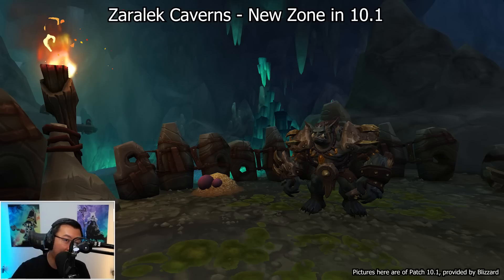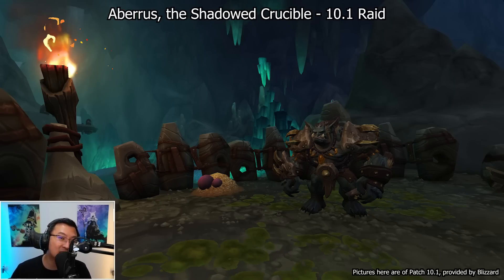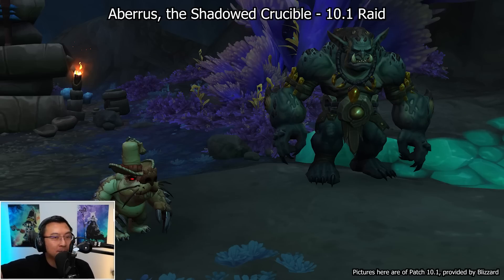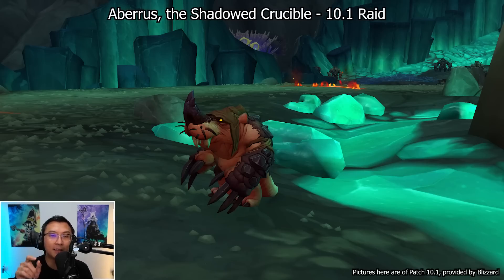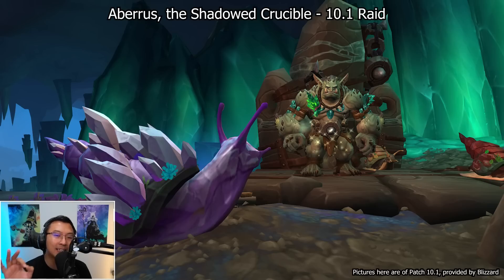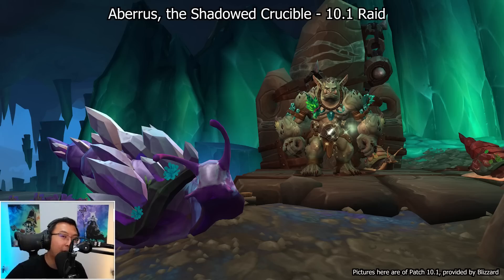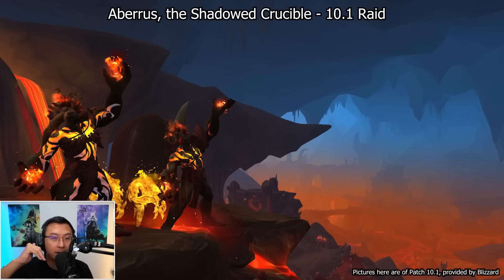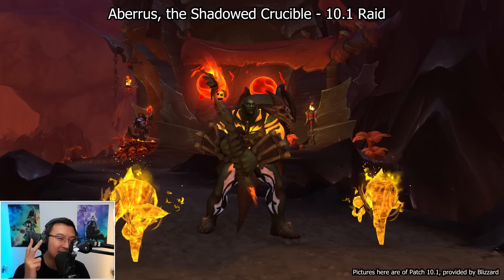With every major patch we get a brand new raid, and 10.1's raid is called Aberrus the Shadowed Crucible. In 10.0.7, as part of the new Forbidden Reach experience, we learn that fallen Earth Warden Neltharion — infamously known as Deathwing — kept a secret laboratory deep underground below the Dragon Isles. Both the newly freed Incarnates and a rebel band of Dracthyr led by Scale Commander Sarkareth pose a threat as they fight for access to Neltharion's long-hidden secrets. There are 9 bosses in this raid.